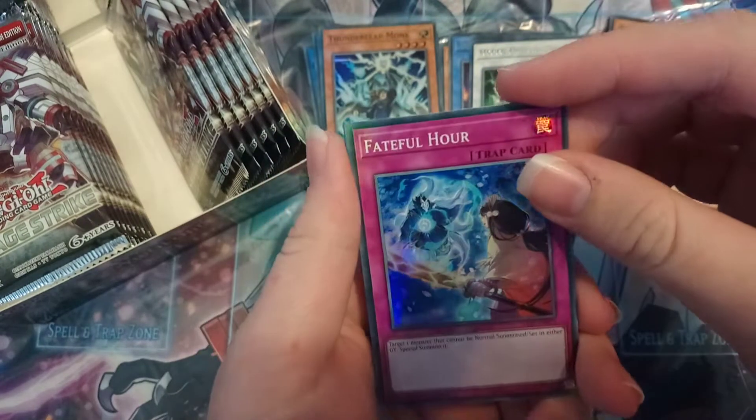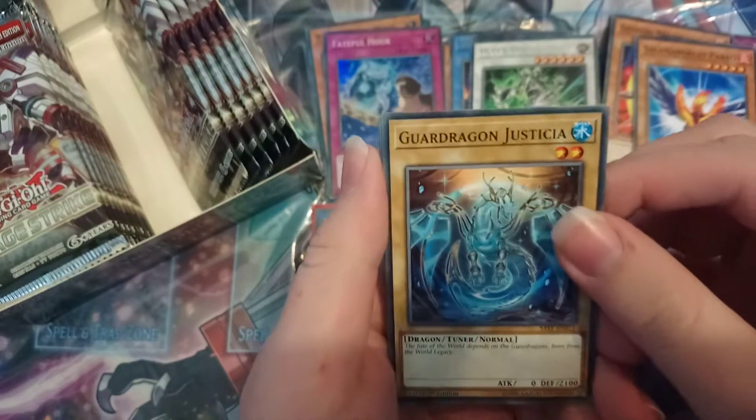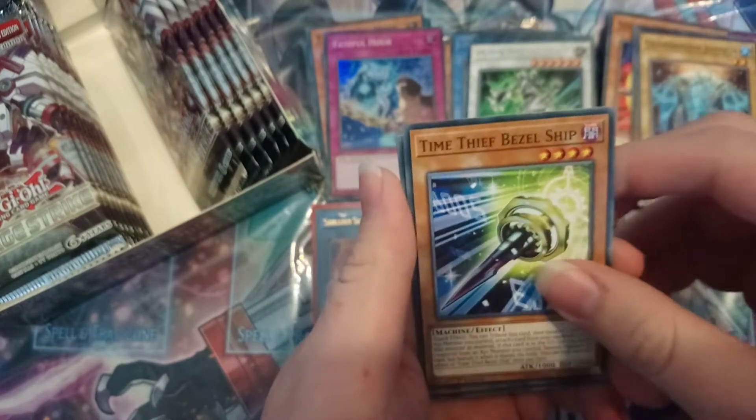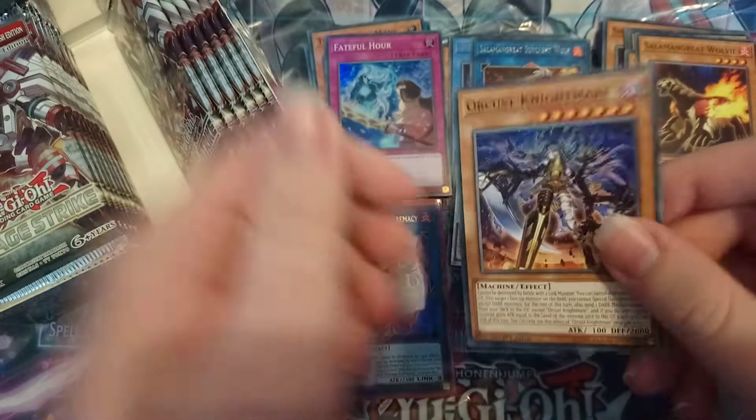Fateful Hour — you can summon any card from the extra deck from either player's graveyard. God Dragon Justisa, Time Thief Beazleship, Wolverine, and Orchestrated Nightmare — the card that actually puts Orchestrate somewhat on the map.